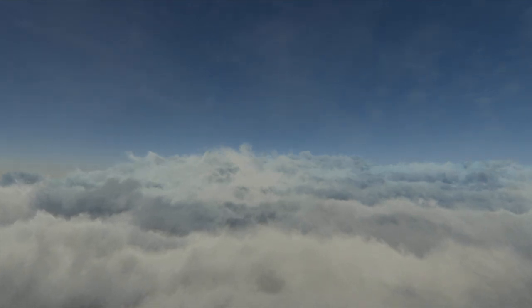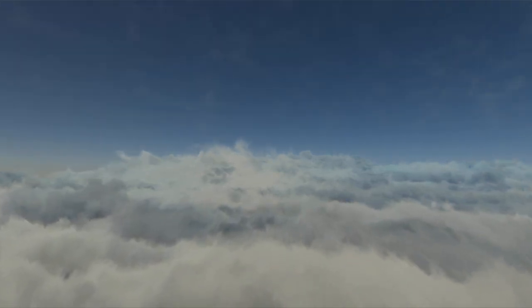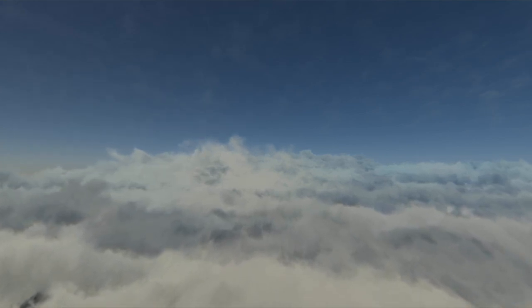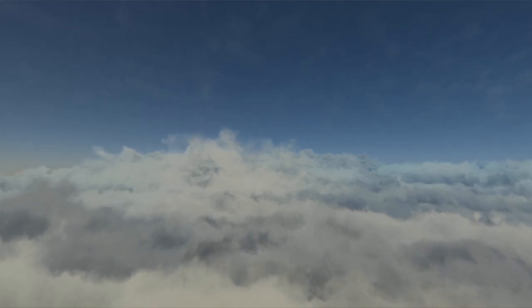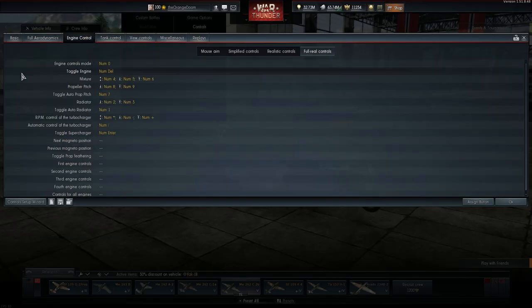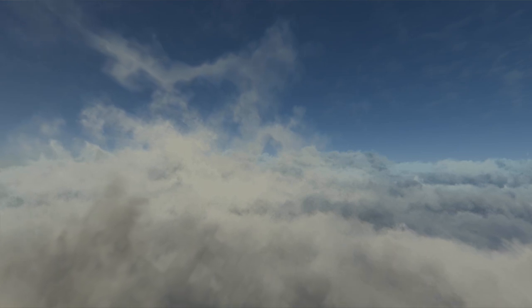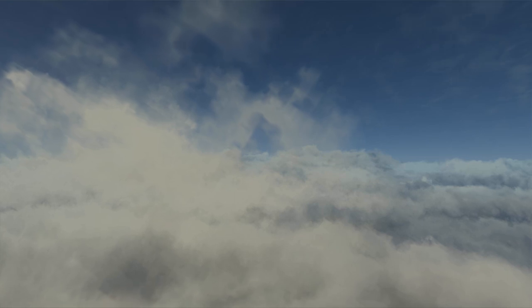Before I dive into the actual features of manual engine control, we have to first activate or set them up. For a lot of people this is difficult because they simply cannot find the manual engine controls in the controls menu — they're not located under the mouse aim tab, but under the full real tab. Don't worry, you don't have to be using full real controls; just go into the full real controls settings, set up your manual engine controls, then go back to mouse aim and it will still work fine.